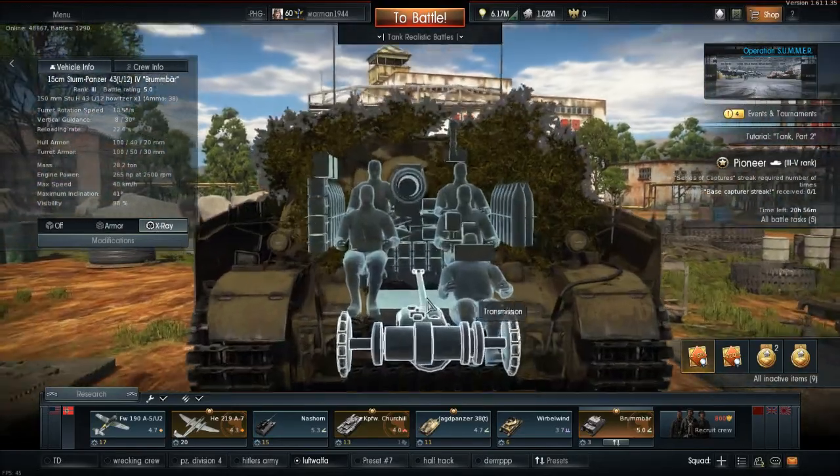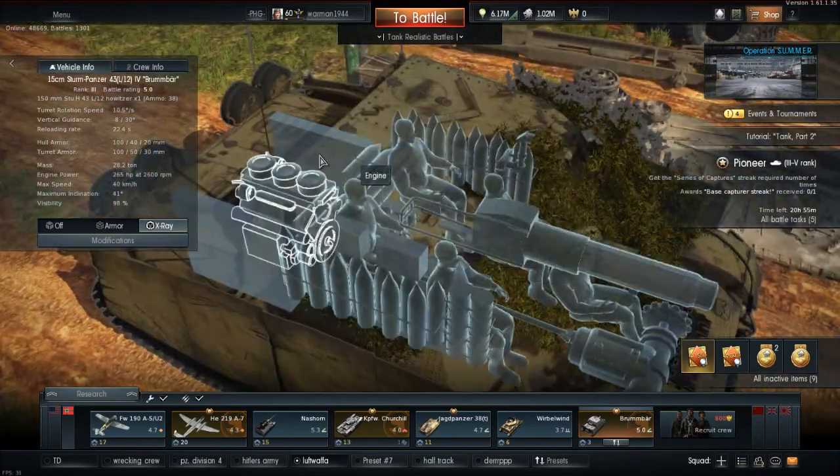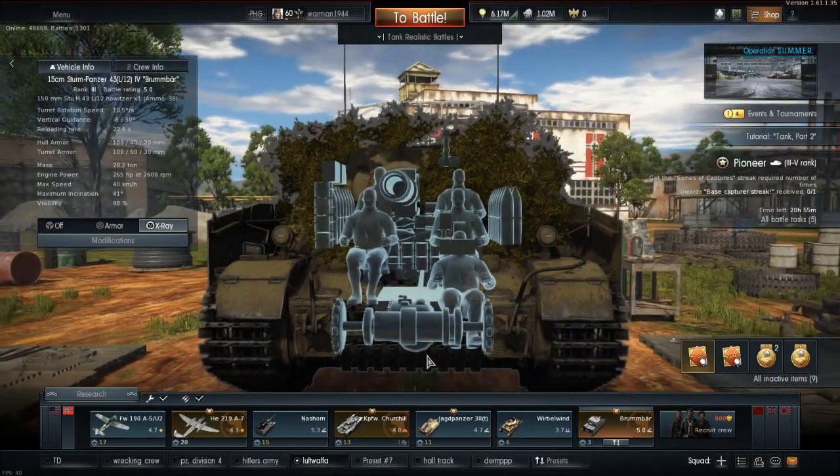Through the x-ray you can see this ginormous 150mm gun with the crew around it and then the ammo here — shape charges or something like that — but you can see the ammo types.